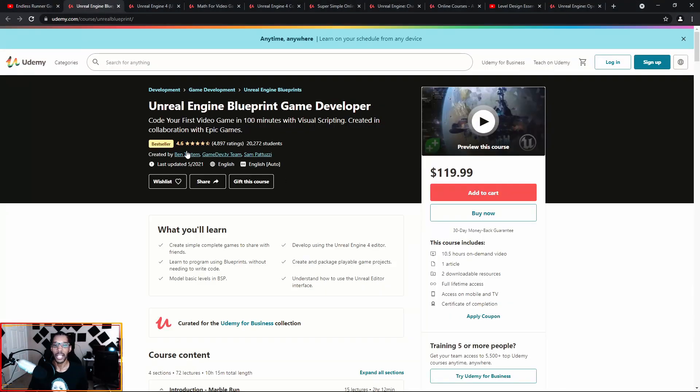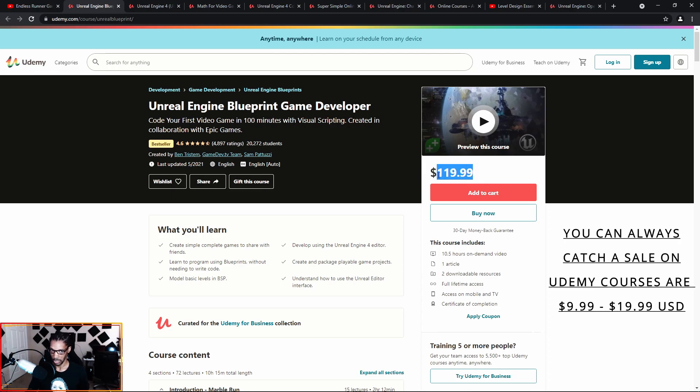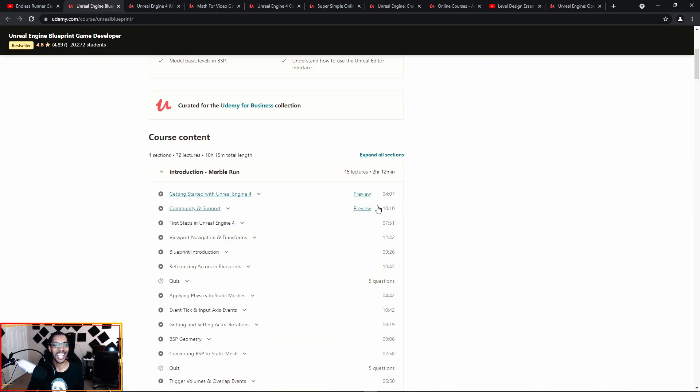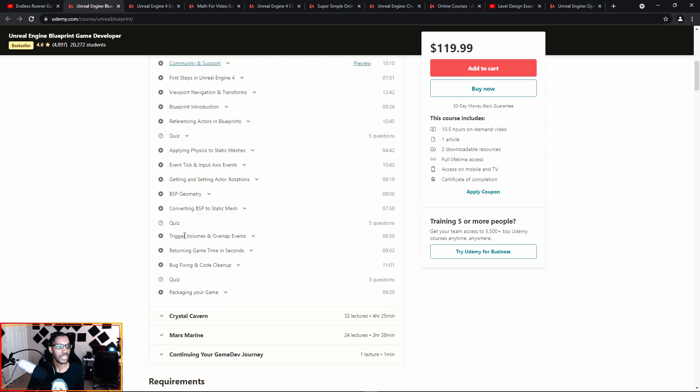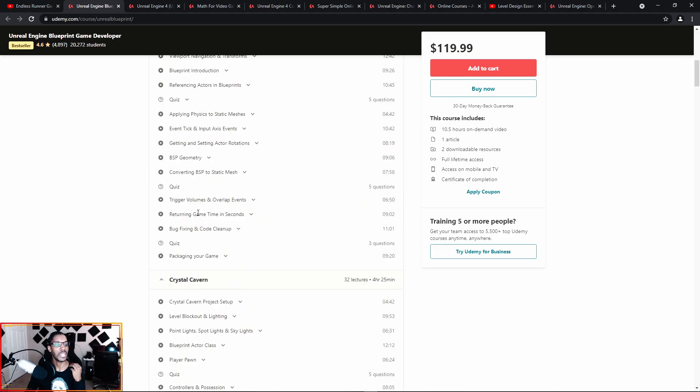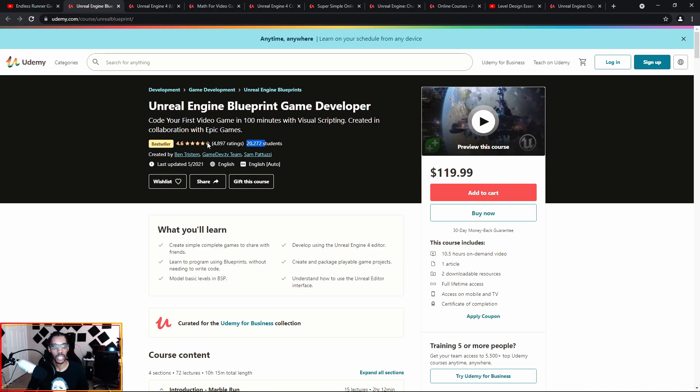Coming up next — you probably all know about Game Dev TV. If you're a Unity user, you know about them because their courses are everywhere when it comes to Unity. As a beginner, this Blueprint game developer course helps you gain more knowledge about blueprints, about the engine, and about different methods of programming. This course always challenges you throughout — it has 20,000 students and a 4.6 rating. It challenges you to do things on your own and makes sure you're actually learning what they're teaching.